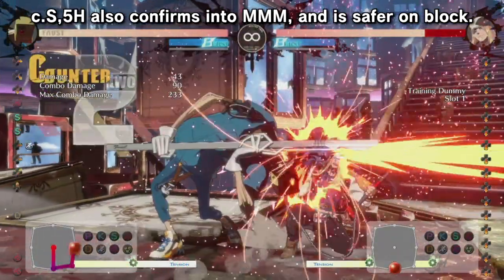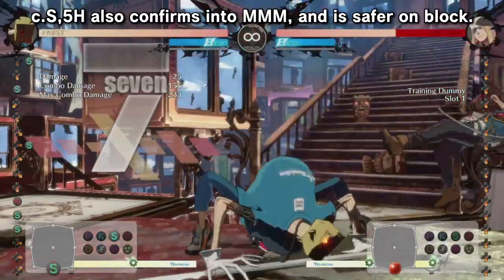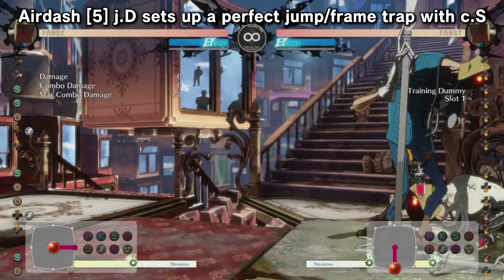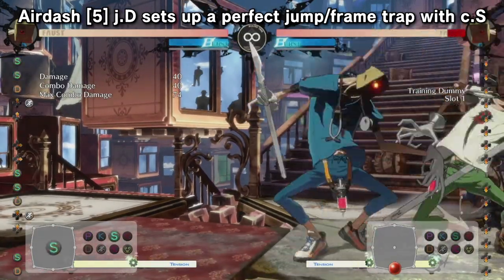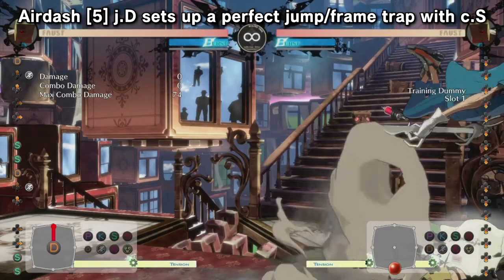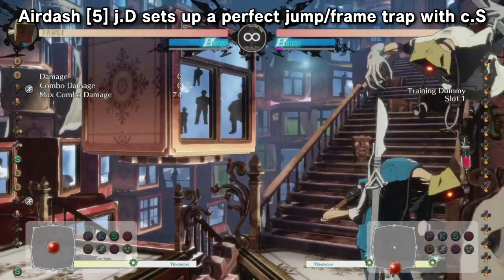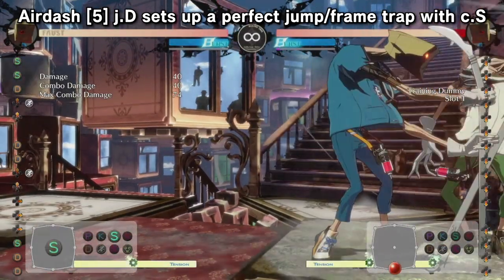You're not stuck using 2H. 5H is probably a better frame trap option and it's safer on block. If you want to simplify air dash pressure, just do instant air dash jump D or instant air dash jump S — no up or down motion, just autopilot it into close S.